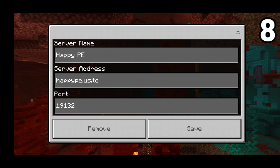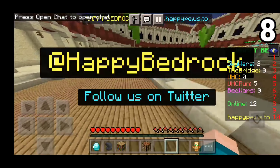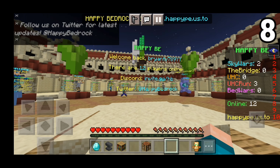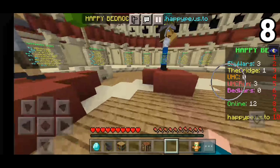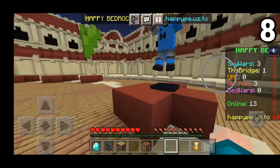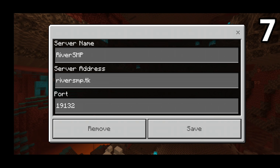On the number 8 spot we have the HappyPE server. The IP is happype.us.to and the port is simply default 19132. Believe it or not, this is another UHC server, and we actually have two different versions of UHC — both regular UHC and a UHC run. We also have The Bridge and Skywars, with Skywars being the most popular. There are leaderboards to grind and a Discord for contacting staff.